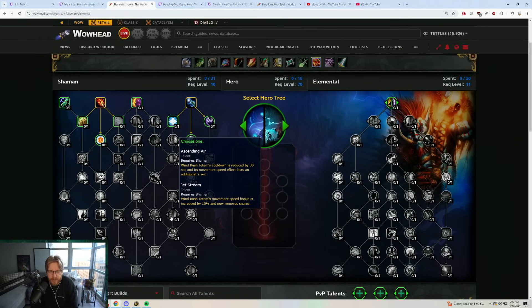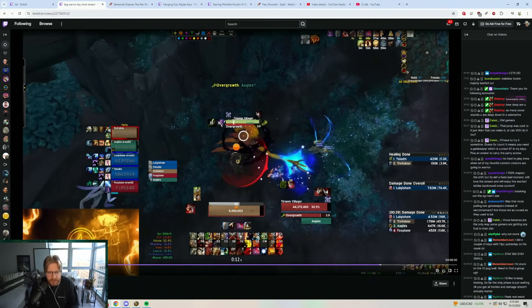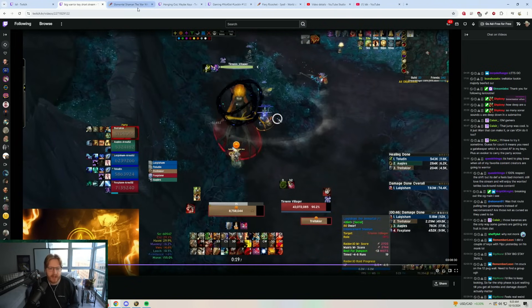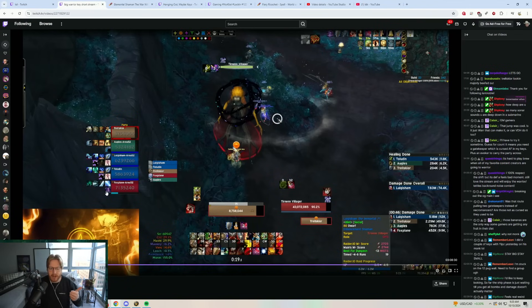This works with one talent called Jet Stream from Shamans. It reads: Wind Rush Totem's movement speed bonus is increased by 10% and it now removes snares. How I think this is coded — and I'm not 100% sure — is that whenever overgrowth is being applied to a player, it's attached to a slow, and that snare gets removed by Jet Stream, thus preventing the stun.